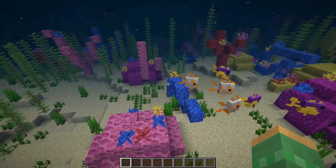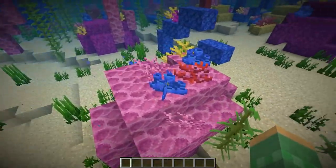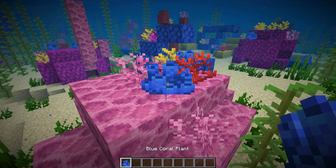So right off the bat, you see that they have added in coral reefs. You see they contain the new coral blocks as well as the coral plants. These come in the warm oceans. They're quite dense and they kind of stay all in the same area. This one here is kind of surrounding this main island, and it surrounds all the way to the backside of it.